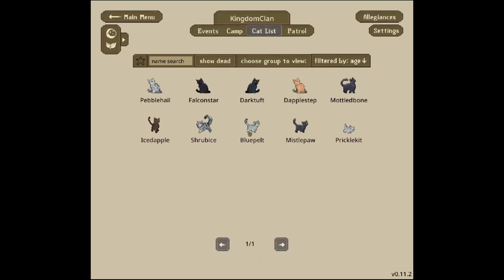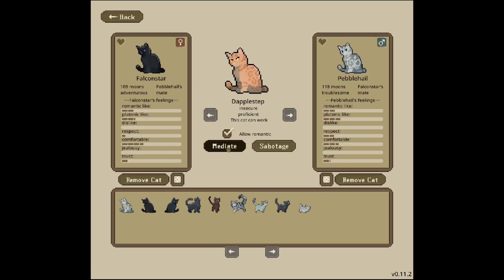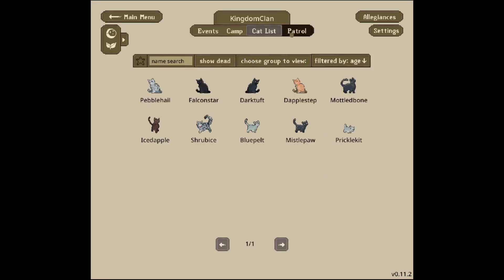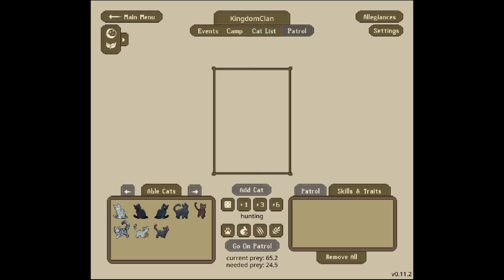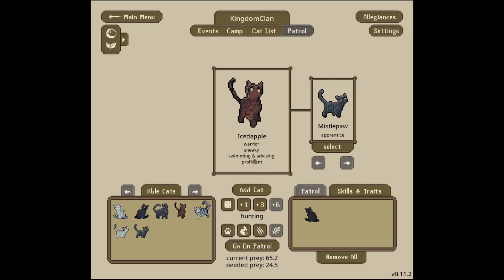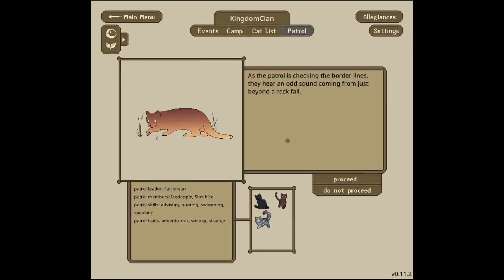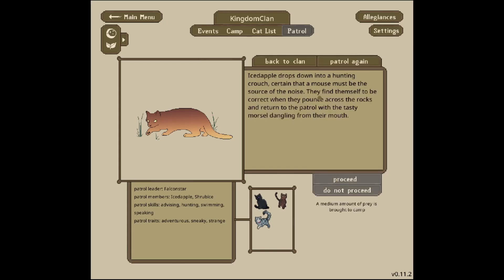Blue Pelt is now a commoner so we can hopefully make them become a knight, same with Mottled Bone. I also want to use Dapplestep for our royals — let's allow romantic and mediate so hopefully they'll eventually have kits. Let's send cats out on patrols. Our queen Falcon Star will go out with two knights — Iced Apple and Shrub Ice — on a hunting patrol. As the patrol checks the border lines they hear an odd sound coming from just beyond a rockfall. We'll proceed: Iced Apple drops into a hunting crouch, certain a mouse must be the source, pounces across the rocks and returns with a tasty morsel. They caught some food — very good!